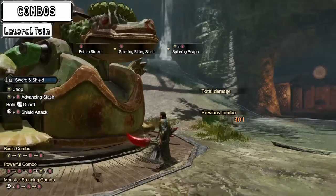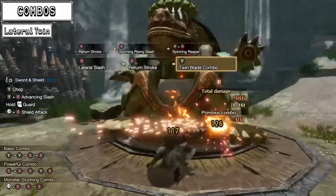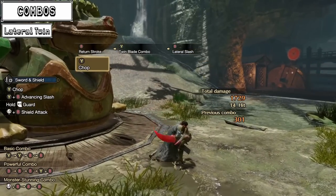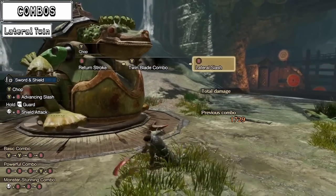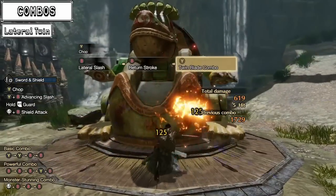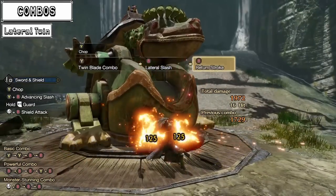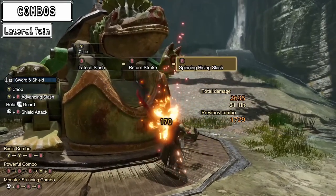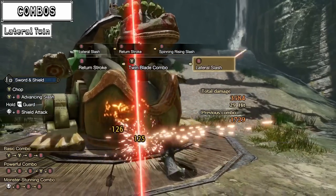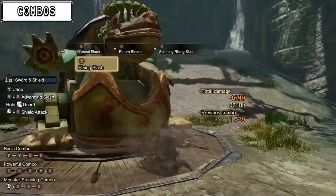This is not the only loop for high amounts of DPS though. You can also loop the lateral combo into the twin blade combo by using the lateral slash and return stroke, then the thrust from the twin blade combo, and repeat. It's simple, it's effective, and favors element more than raw. So if you focus heavily on element instead of raw, this will be your combo. If your main focus is raw and you only use some element on the side, then the lateral loop will be favored. It's a slightly longer combo than the standard lateral one, but can be used nicely on monster downtime as well as larger openings. I will go into more detail about the usage of the two different combos in a later section of the guide.